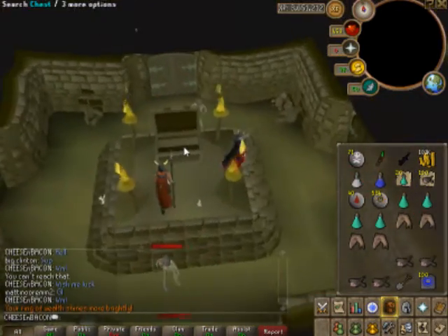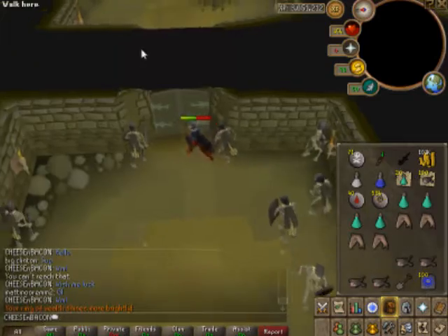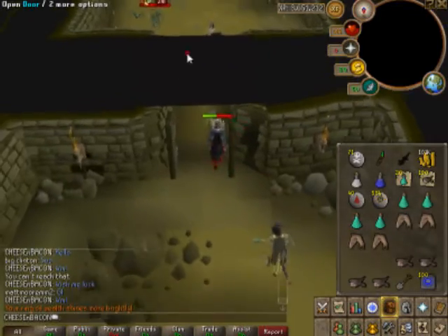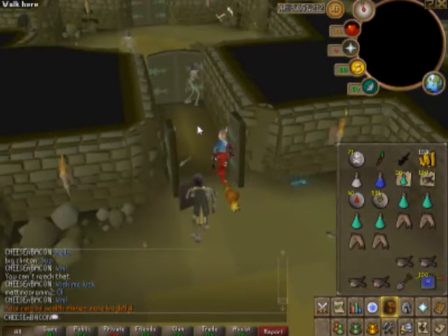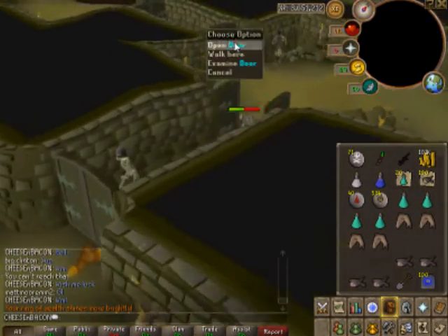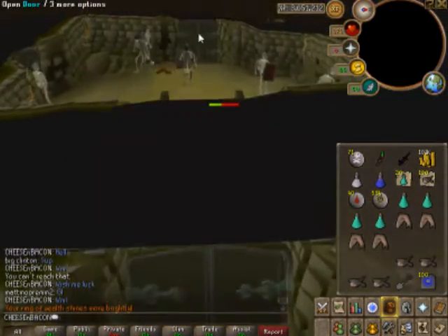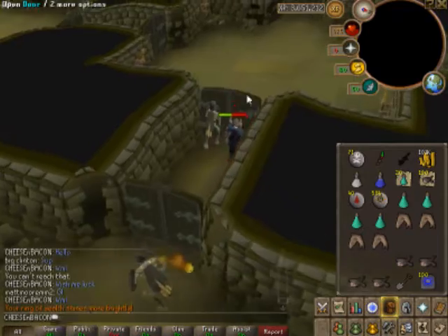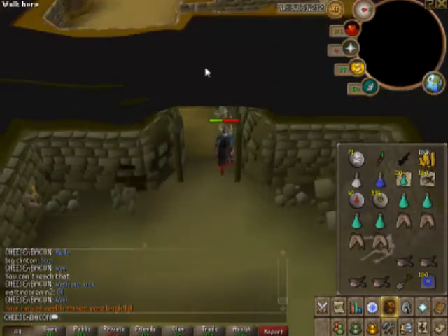Then basically you want to bank at the general store — I did a bank there. You basically just run to the general store, sell your noted food, then sell however many monkfish you want to buy back. I lagged out really badly there, it was horrendous. I sell them and then buy them back. I didn't end up price checking my things as I was in a rush. I find my rope is on the one door I can't open and I have to run around the whole thing — that happens to me almost every time.